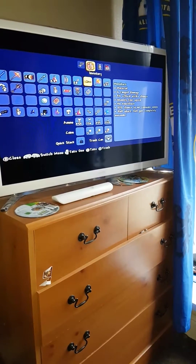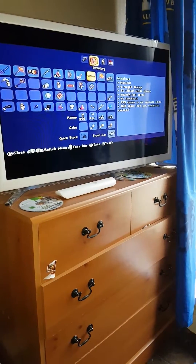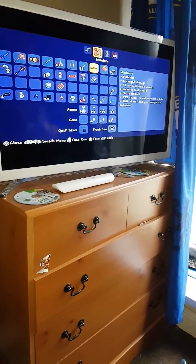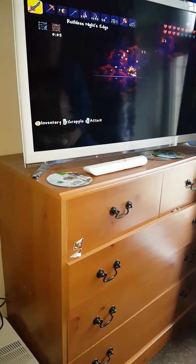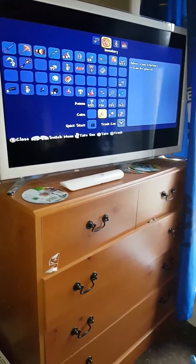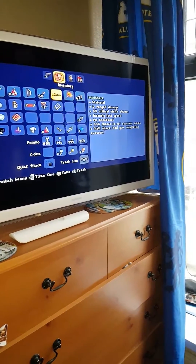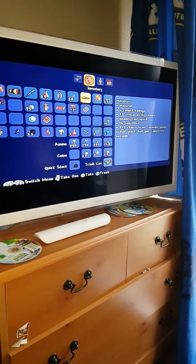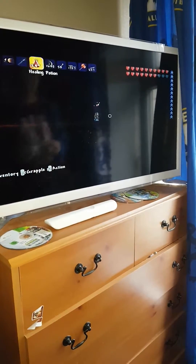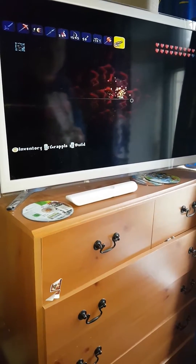I'll give you like 10 to 20 seconds to read the description. Right, everyone read it? It was: material, six ranged damage, four percent critical strike chance, insanely fast speed, no knockback, 33 percent chance not to consume ammo, half shark half gun, completely awesome. I don't know what it's gonna say on the Mega Shark — maybe the same description but non-material.